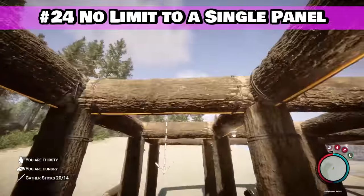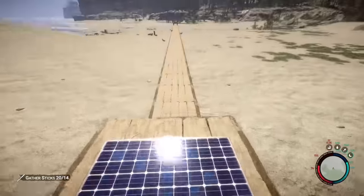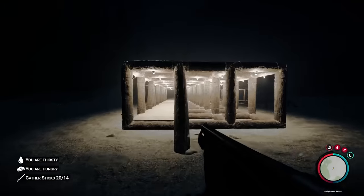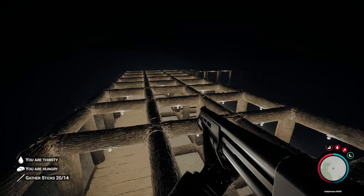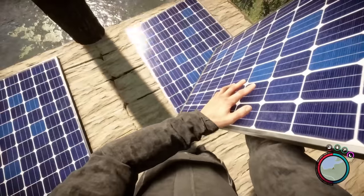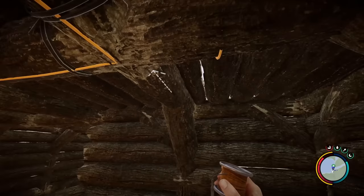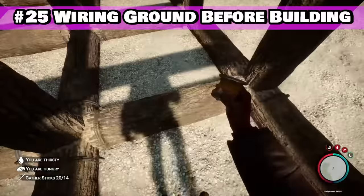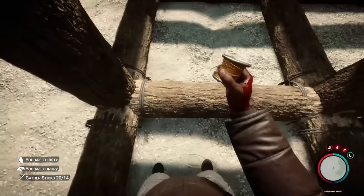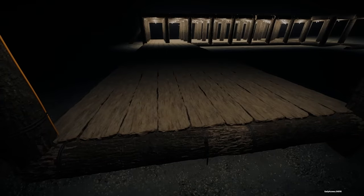As you start building your mega mansion, a couple quick things to know about lights. From all the testing I have done, it doesn't seem that there is any limit on how many lights can be powered by a single panel, and there is no restriction on how far away those lights can be. So if you thought there would be some kind of measured power consumption similar to Rust, you're probably using way too many panels. Also, if you find the orange wiring is a bit too much of a standout on the rustic look of a log cabin, you can wire across the supports in the floor to run power across rooms while keeping the least amount of wiring visible.